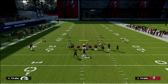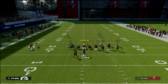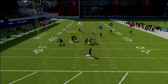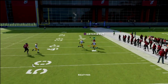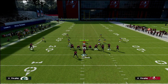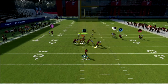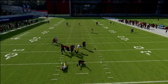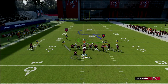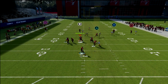Having corners that can press is really important. For comparison, Cover 2 Man is a good coverage but it's shaded inside and underneath. What you'll see is a wheel route will dump out over the top because it gets outside leverage over the defender. With Cover 1 Robber, we're still shading underneath, but instead of shading inside and underneath, we're shading outside and underneath. There is already a built-in outside leverage principle within Cover 1 Robber.